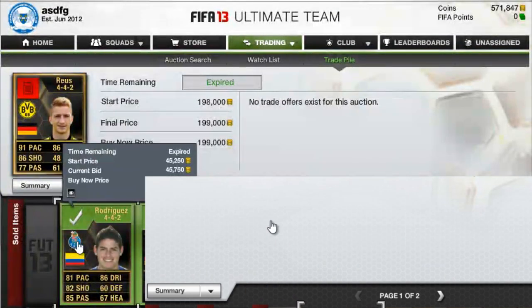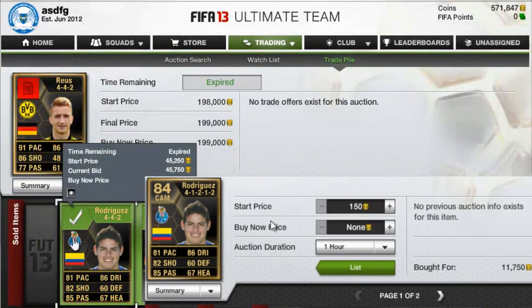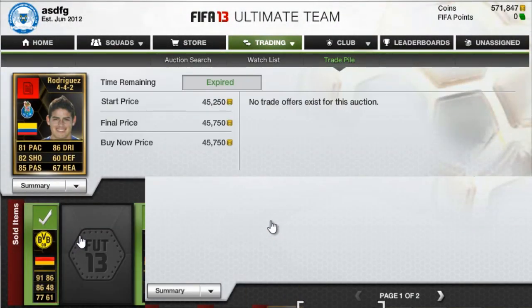The next player is Inform Rodriguez, which we bought for $11,750. He was definitely going for around $12,000–$15,000 at the end of the week, and now he's going for about $45,750.